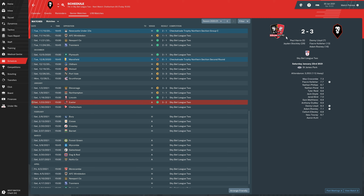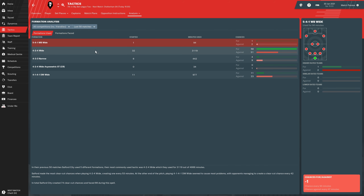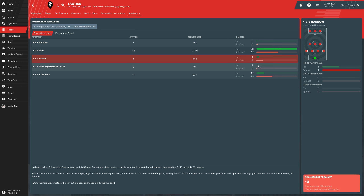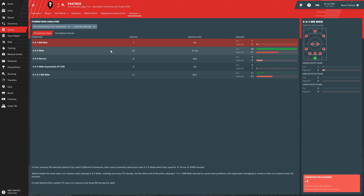We used a new formation, so let's look at that now. Looking at the analysis, our 4-3-3 narrow that I was trying wasn't creating many good chances, and we've only been playing against higher-rated teams with it. We're actually giving up more chances than we're gaining. The 4-2-4 wide is still our best overall, and the 4-1-4-1 DM wide has also been giving up a lot of chances.